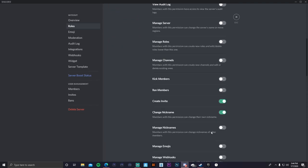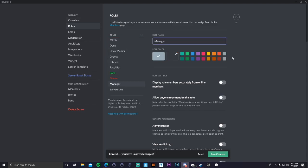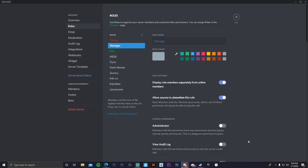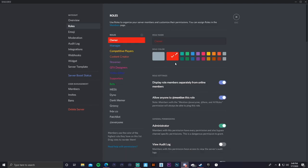You can also add a 'Manager' role. If you don't want your manager to have admin, you don't have to give it to them. Here are some roles you can create for your own Discord: Owner, Manager, Competitive Players, Content Creator, Streamer, and so on. You can add emojis to role names too — just add one on the front and back, but don't go too crazy with emojis.